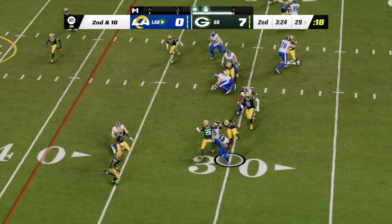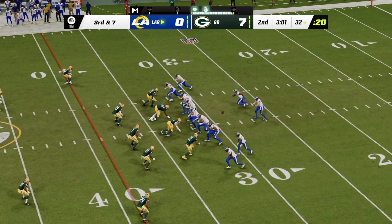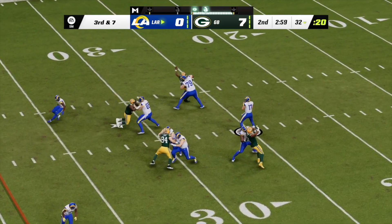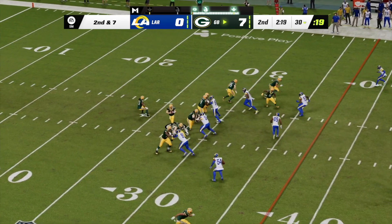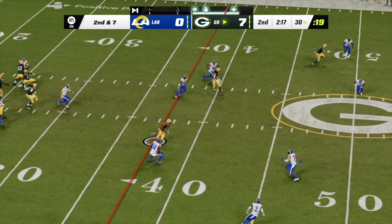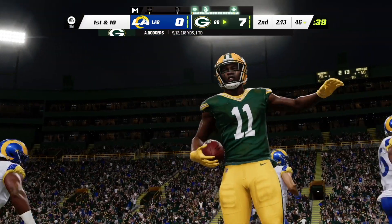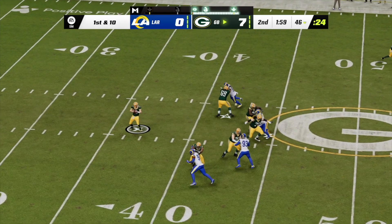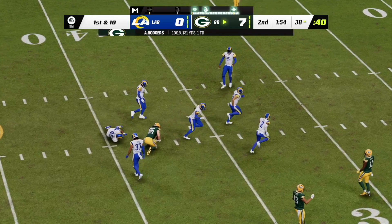They'll go with Akers up the middle and he'll take this up to the line of scrimmage. On third down Mayfield — throwing is Rodgers and he's got his receiver, that's Sammy Watkins, and he slips up past the 45 before being brought down. Rodgers now on first down — he's got Tonyan complete over the middle.